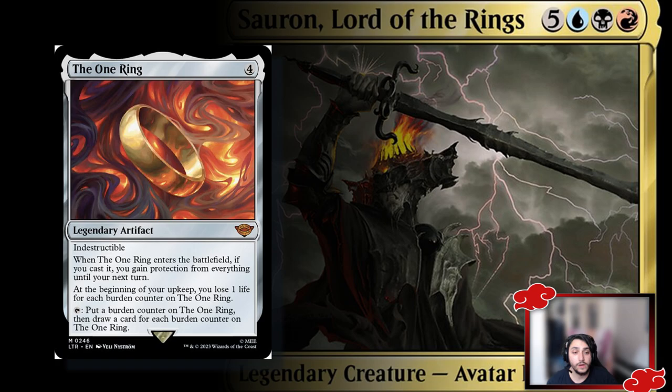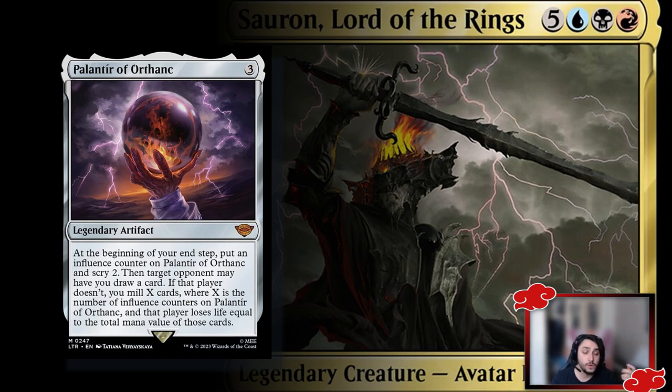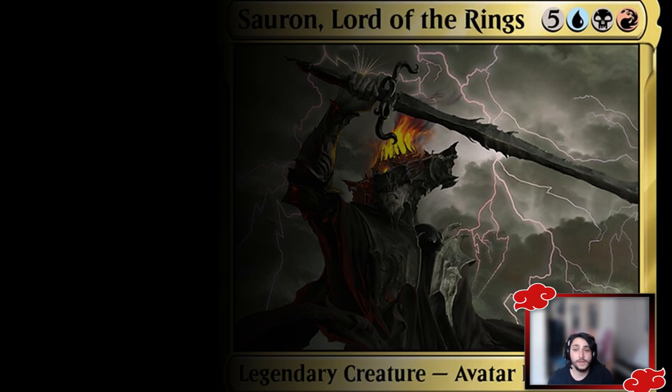A better choice might be Vito's... the Vantress Gargoyle — actually, the Vault of Orthane — which lets opponents choose between you drawing cards or you milling cards. Initially you mill one, then two, and so on. Eventually opponents take damage equal to the mana value of milled cards, and with expensive creatures in your deck they won't want that too often. Even at 40 Commander life, opponents are playing against others too, so it's a tricky position. Skullclamp is also great — attach to creatures you want to die and draw two cards per death.